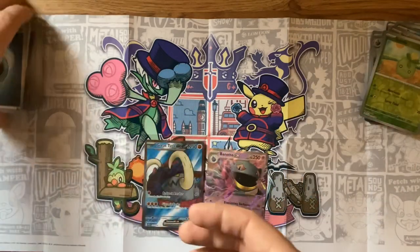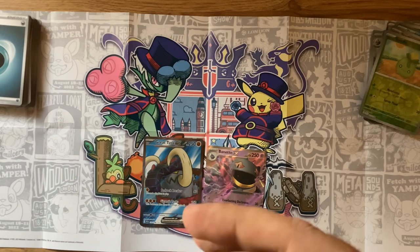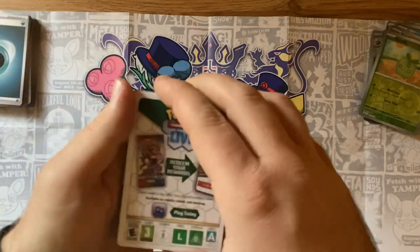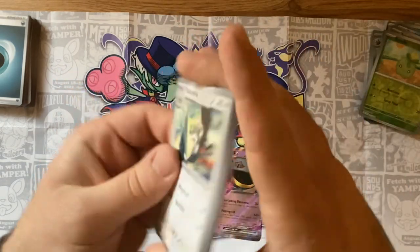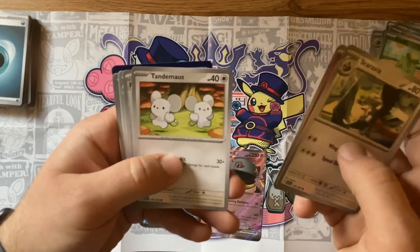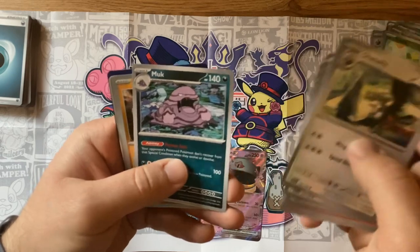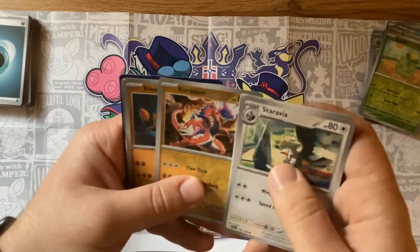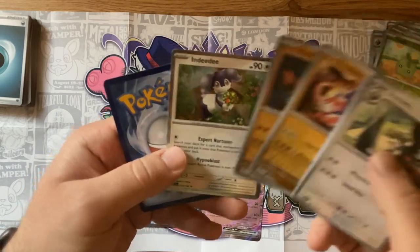So far I'm really enjoying the set, liking some of the cards. Really glad to have those two EXs — I'd love to get a Koraidon EX. I like Scarlet's Pokemon a lot better than Violet's personally, but to each their own. We got a Staravia, Ralts, Tandem Mouse, Poke Gear 3.0, Croconaw, and a Charcadet — very nice.